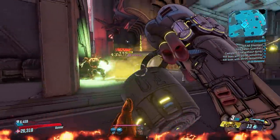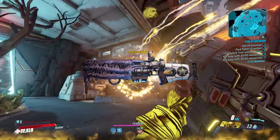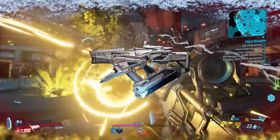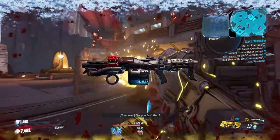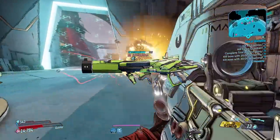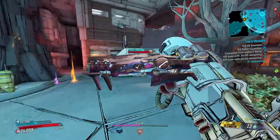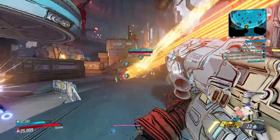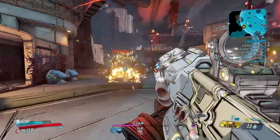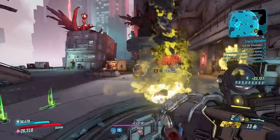For honorable mentions, I want to point out that literally any of these weapons could make this list with the right build: the Hellshock, the Lob, Krakatoa, Laudersmog, Boom Sickle, Tigg's Boom, Redline, Flakker, Tsunami, Sleeping Giant, and the Breath of the Dying, amongst many other powerful base game weapons. You'll notice the Crit does not make this list despite its massive buff recently — that's because it's not a legendary item. Stay tuned for my top 10 unique items for more on that.